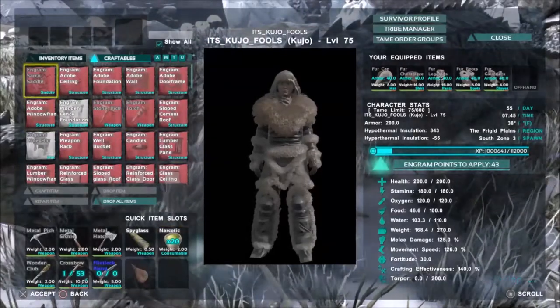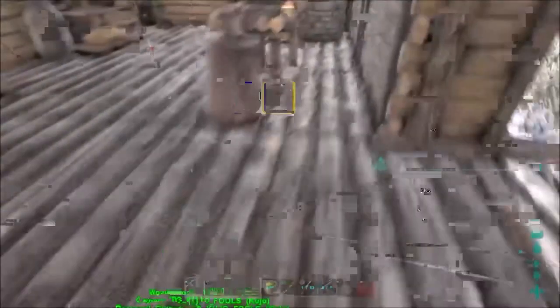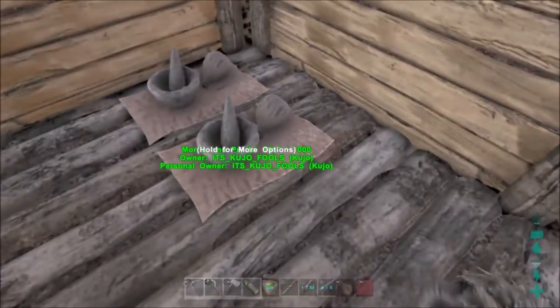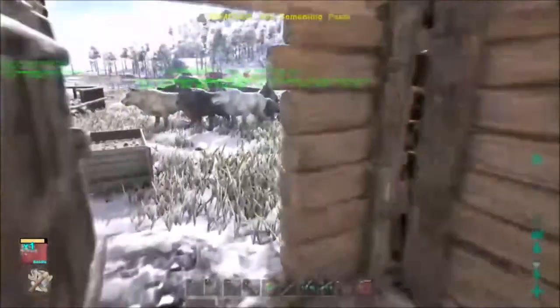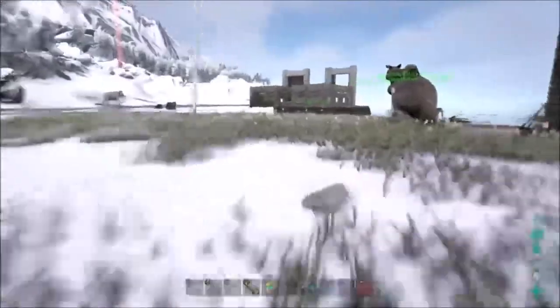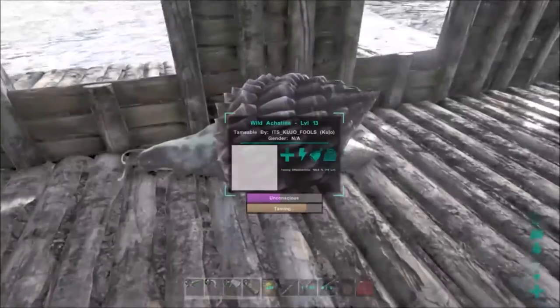Cementing paste and hide for the saddle. Anyway, patch 256 came out for PC — it's an update with the Equus, some sort of seagull-type creature, and giant fish that attack rafts. I've been using rafts to get all my dinos around, so I'm probably going to move my dinos out of here on a raft before that update drops for console, just so I don't have to worry about a giant fish taking out my raft. I think what we're going to do is move everybody in our next episode.